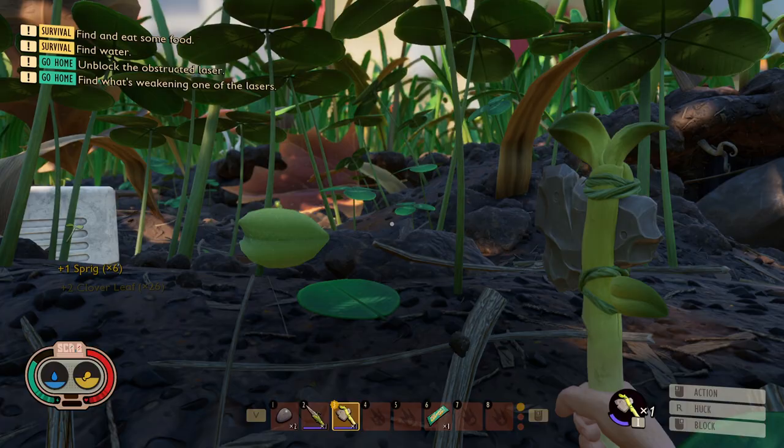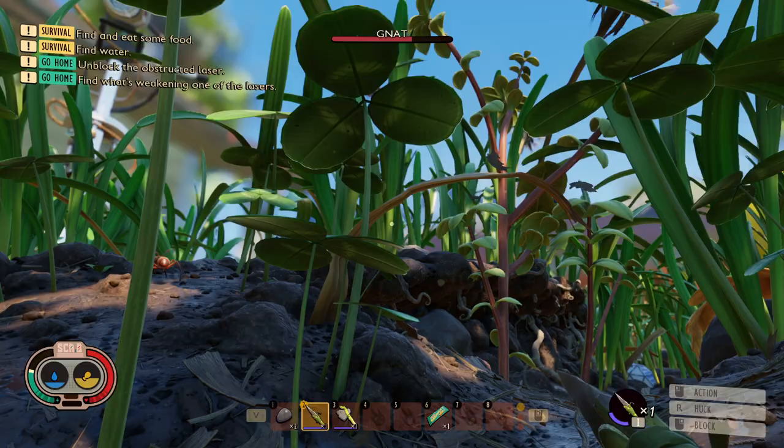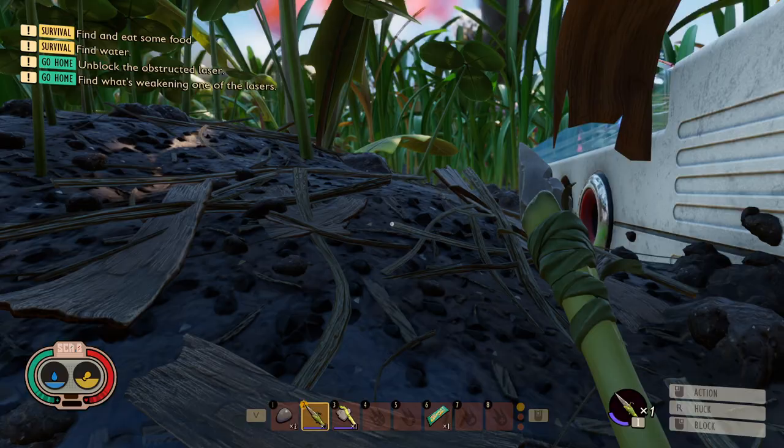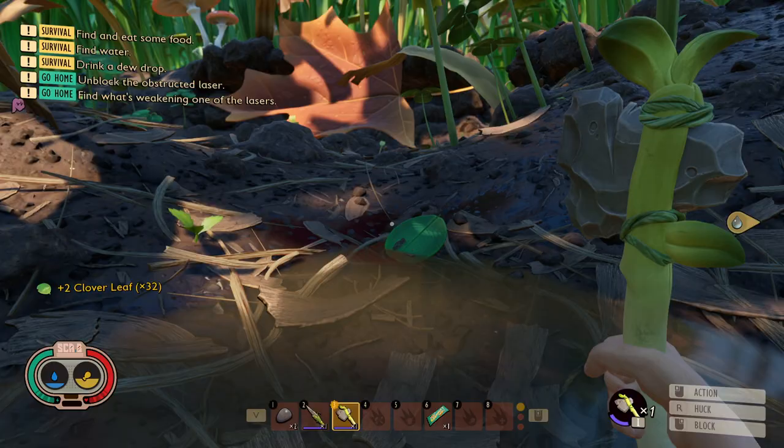A small creature would lose heat more quickly than a large animal, relative to the amount of heat they can produce. One of the ways to compensate for that is to have a faster metabolism. And of course, if you want a faster metabolism, you also need to take in more food — as I'm trying to stab this little gnat that does not want to be stabbed. So you need more food to maintain your metabolism, and that's why we, as small humans, definitely need to eat more.